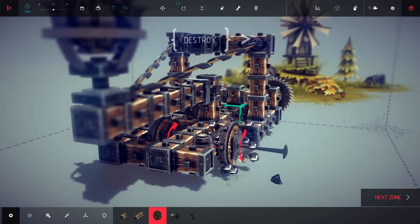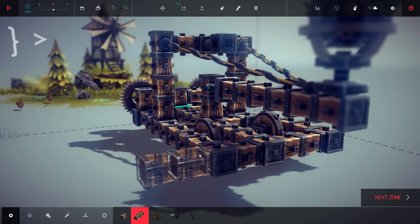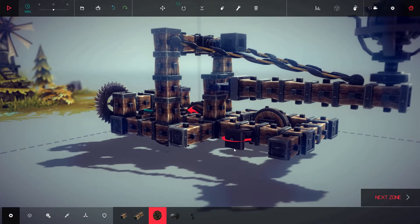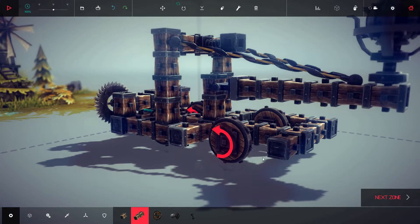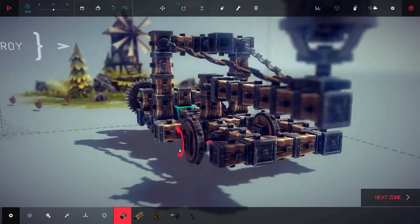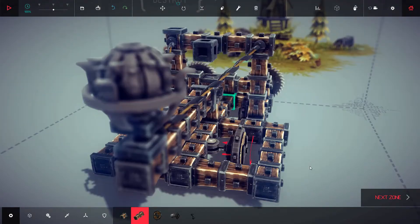I might have to extend this piece out here a little bit. Try this — put steering in the back, let's see how this goes. It's a pretty fun game; it's one of those games that you just get into. Your imagination kind of lets you go.